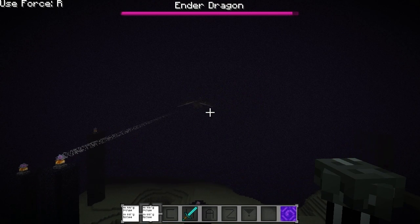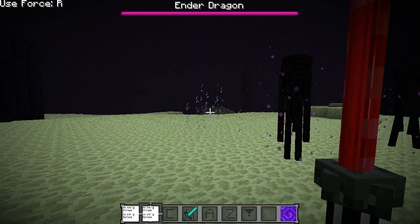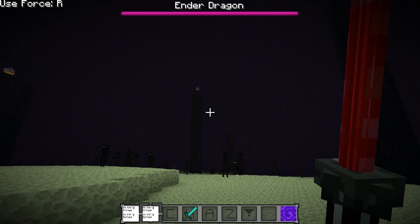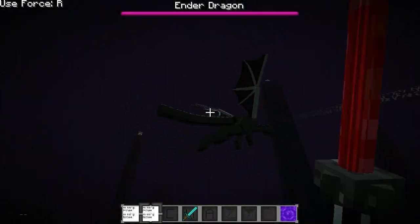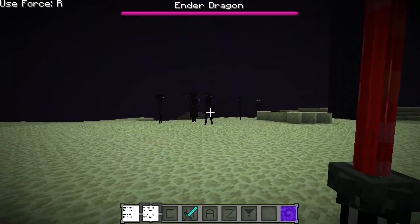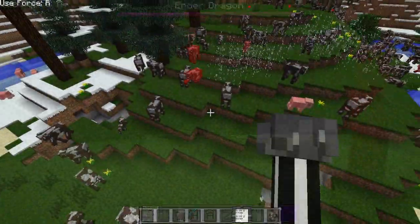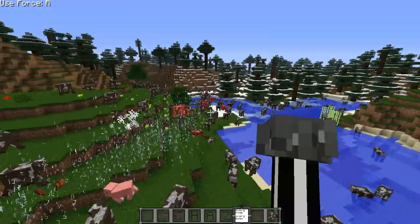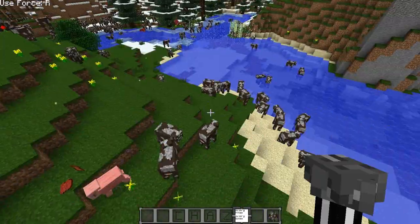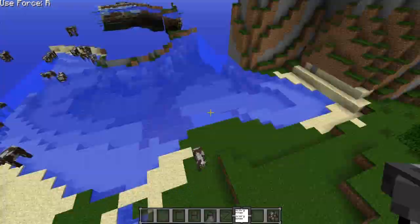That's pretty much the 3D Lightsaber mod. The only thing I would like to see added is a little 3D animation when you pull out the lightsaber itself. It is a work in progress, so hopefully all this stuff will be added soon. That pretty much wraps up the mod. Hopefully you guys did enjoy it. As always, I'll have a link to this mod in the description. I would appreciate it if you guys took half a second to leave a rating. If you guys are new to my channel, feel free to hit that subscribe button. This has been Chaz with the 3D Lightsaber mod — I'll talk to you guys later, peace.